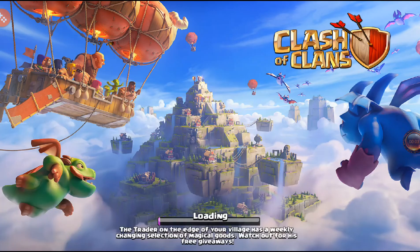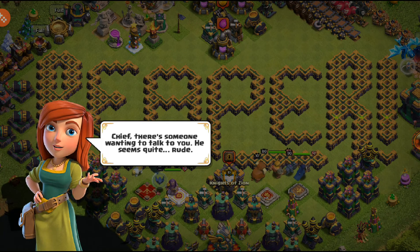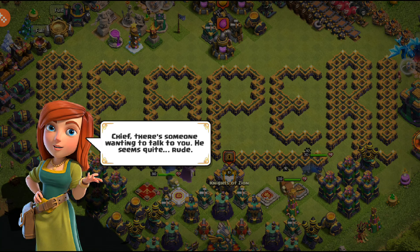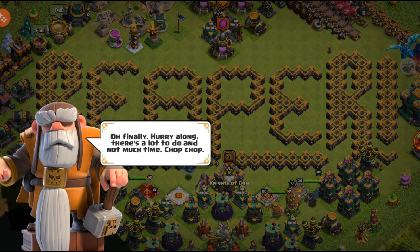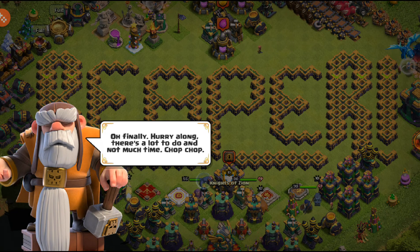What's up everybody, PCBD here. Welcome back to Clash of Clans where we are in the brand new update. If you've been watching some of these sneak peeks, this update is the Clan Capital. We just updated the game. The village girl here says the chief is waiting to talk to you — he seems quite rude: 'Where's everything? You're so tiny in this village. Hurry along, there's a lot to do and not much time, chop chop.'